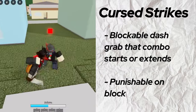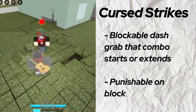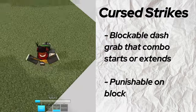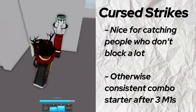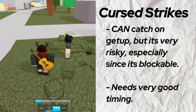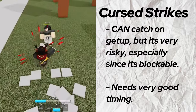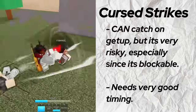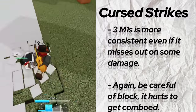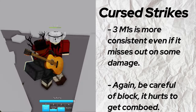For the first move, you have Cursed Strikes, which has two versions. The first is a dash grab that, if landed, does a series of hits and eventually ends, letting you M1 them again. It's a bog-standard combo starter and extender with a couple ways to use it. If you notice your opponent doesn't block at certain times, or straight up just doesn't block, you can throw it out and it'll get you a free combo as long as you're in range. If you want a little more damage, you can use 4 M1s, wait a little, and then use a move to catch them on getup. This option is risky because if you do it too early, you'll just go over them and waste a move, and if you do it too late, they'll block it. 3 M1s is far more consistent most of the time. Also, be careful of block, since you'll get punished if they block this move.